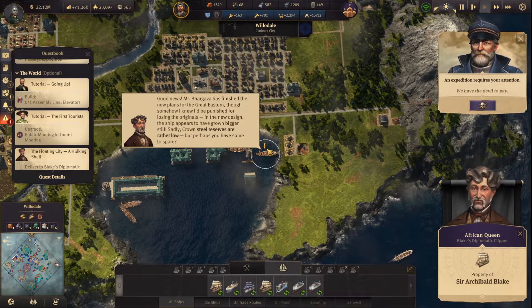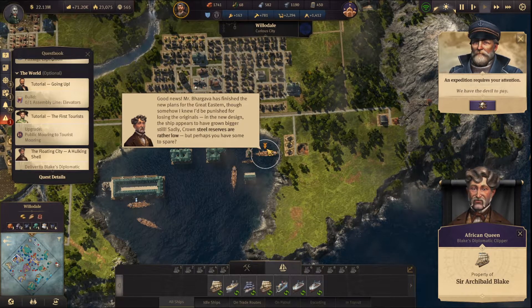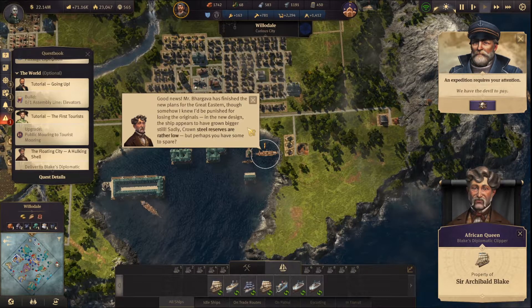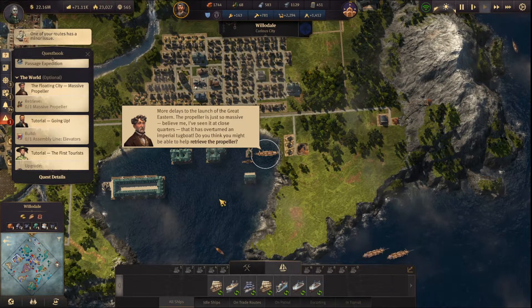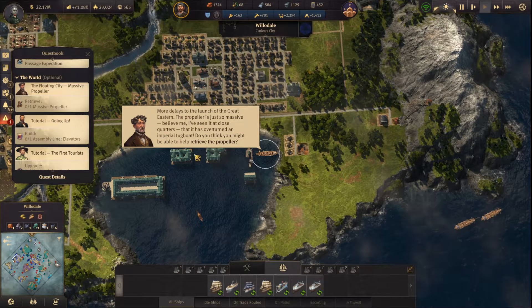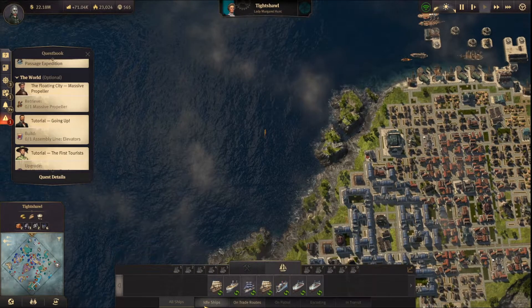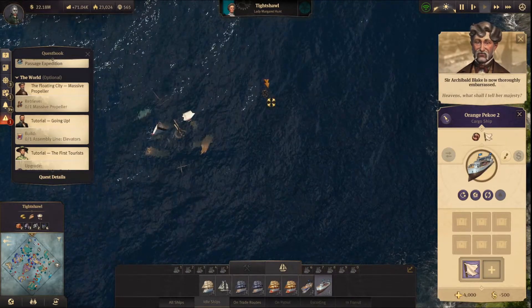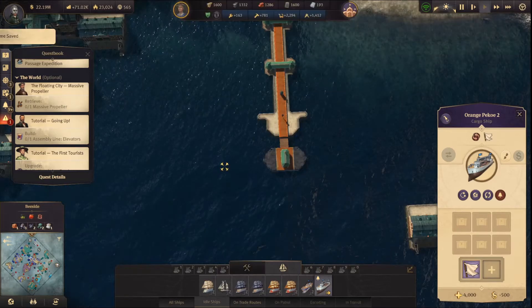Good news — Mr. Barcala has finished the new plans for the Great Eastern, though somehow I knew I'd be punished for losing the originals. In the new design the ship has grown bigger still. Sadly, crown steel reserves are rather low, but perhaps you have some to spare. Go ahead. More delays — the propeller is just so massive. Let's retrieve the propeller from wherever the hell it is. The ship rack begins the turn, and I'm doing that because I need that new ship from him.